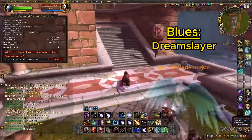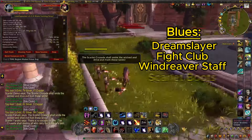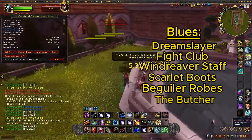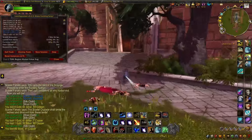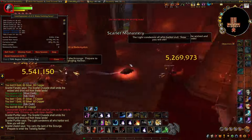We have the Dream Slayer, the Fight Club, the Wind Reaver Staff, the Scarlet Boots, the Beguiler Robes, and the Butcher, to name a few. But there's like 15-20 at least. So definitely one of the better zones for zone drop blues.